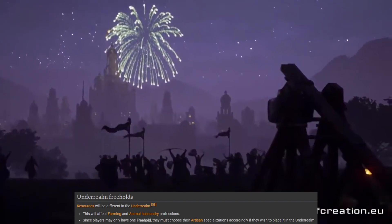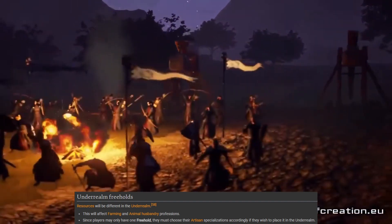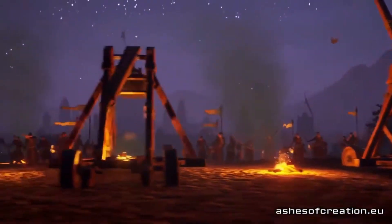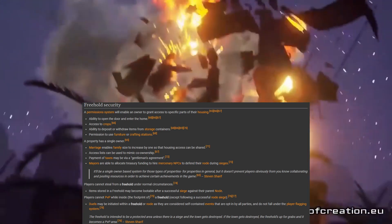Moving on to underrealm freeholds — there's not much detail, but the underrealm exists in deep caverns and underground valleys. Placing your freehold there will change resources available from farming and animal husbandry. You might experiment here with making new crops or trying to create unique mounts or pets.